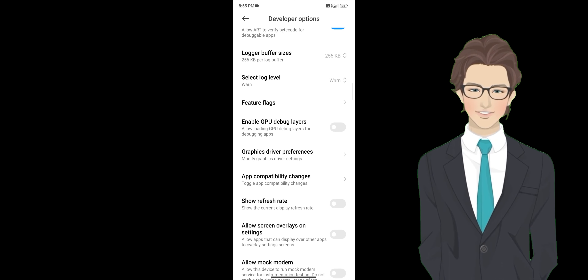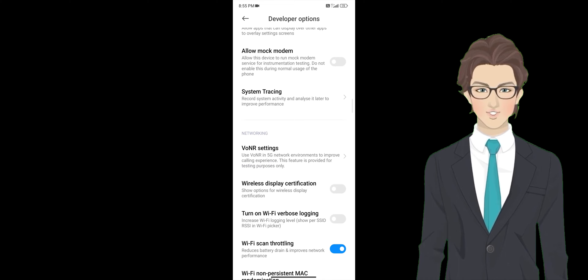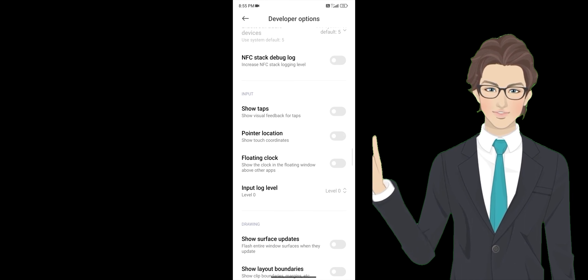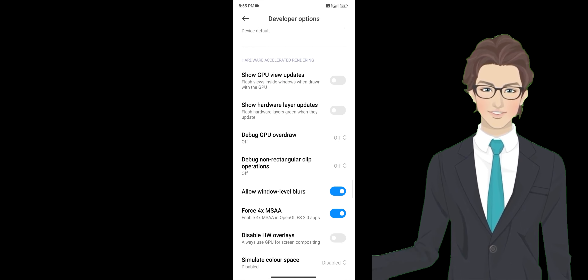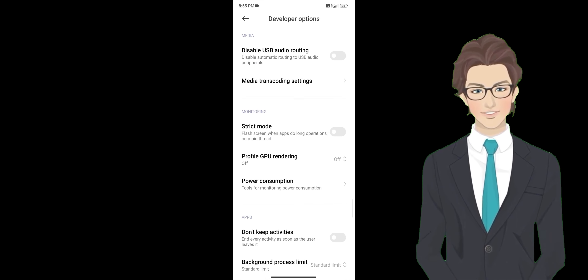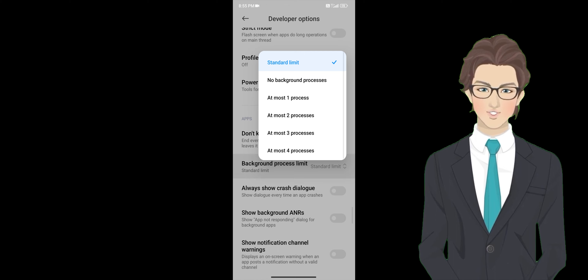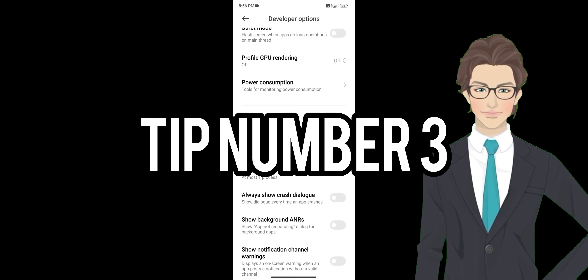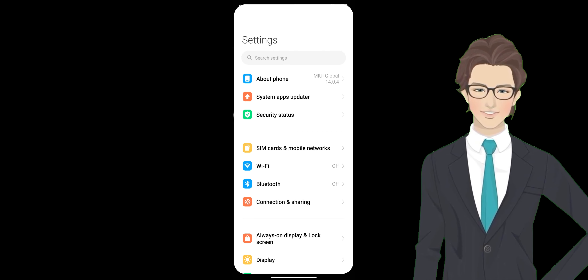Next, tip number 2. Again, go to settings and search for developer options. Select it. Once selected, scroll down until you find background processes limit. Choose at most one process. Now processes will completely focus on your game, helping you play BGMI smoothly.